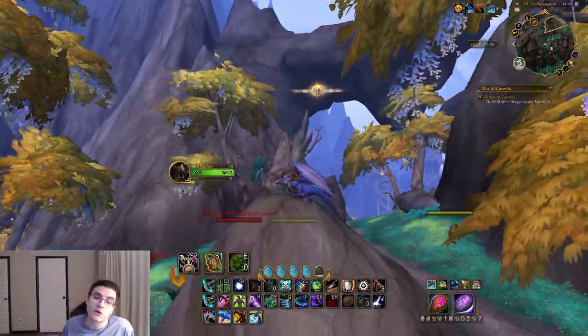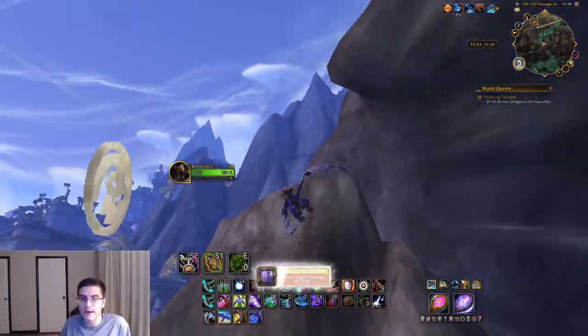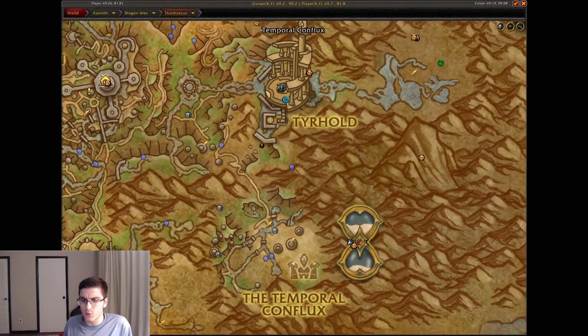It's called the Passage of Time because it's a passage going to the time place — clever naming. The glyph is right below that little rock arch there, heading over to the bronze area. That one's pretty easy.